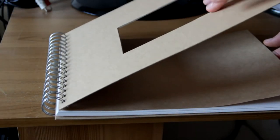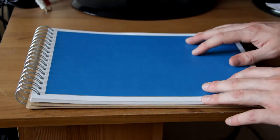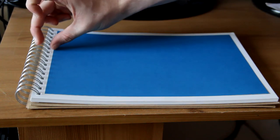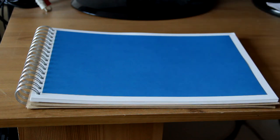Step two: stick down some card for the background. Here's my scrapbook - you can see there's a bit with a hole in it and a fluffy bit. I'll do that towards the end. Here is page number one, dedicated to Assassin's Creed 1. I've cut the card down, taking two centimetres off the top and two centimetres off the side. Now I need to stick it down.